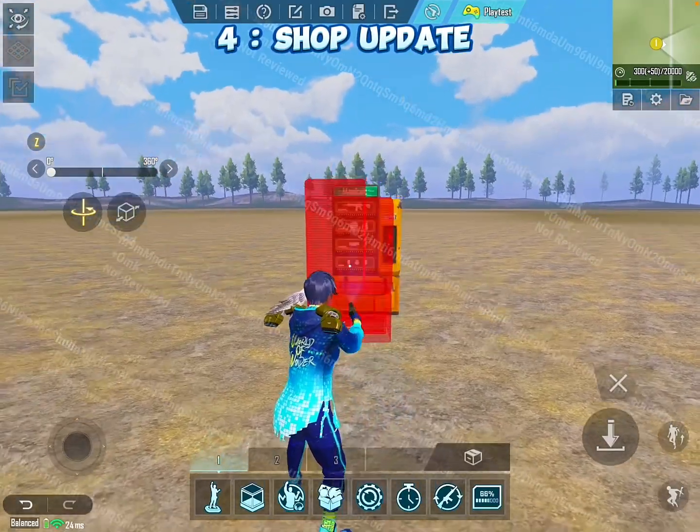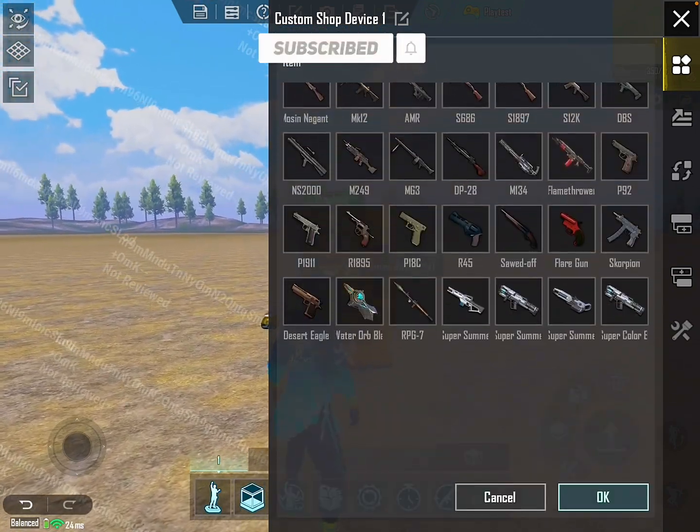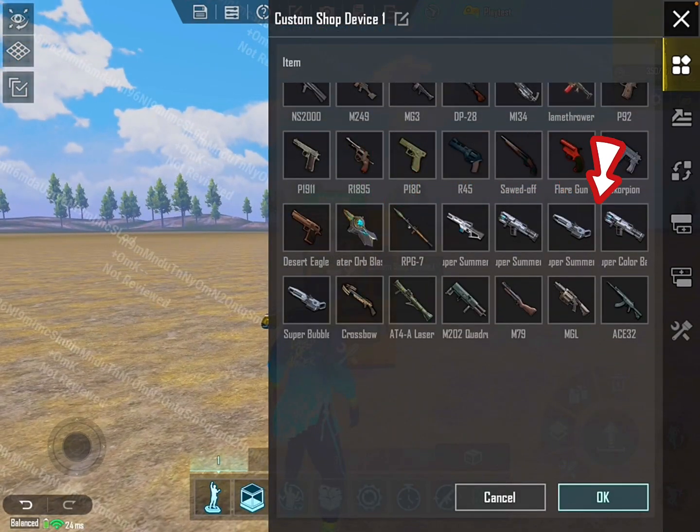Shop update. In the shop, PUBG added the water ORB blast weapon and five different types of weapons.